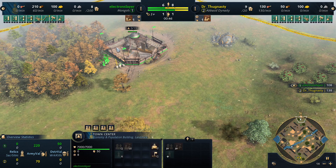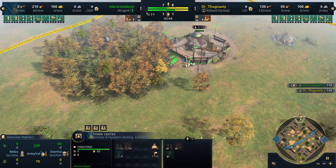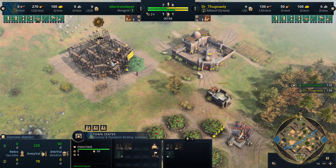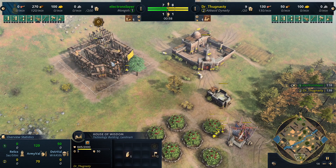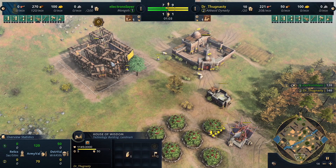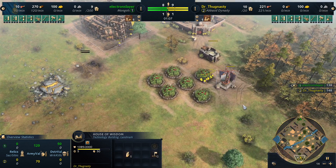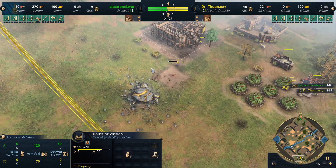I think that's the build, and then you either go a barracks or you go a stable for the tower rush or early aggression. Or if you want an eco start you also can get a thing that spawns sheep — I have no idea how it's called, I'm forgetting it all the time. I think the house of wisdom is a little bit early; it doesn't matter that much, but if you can delay it a little bit it's most of the time better.